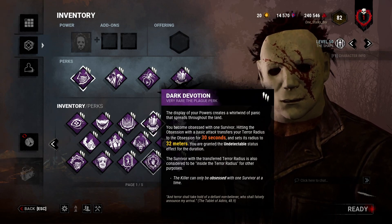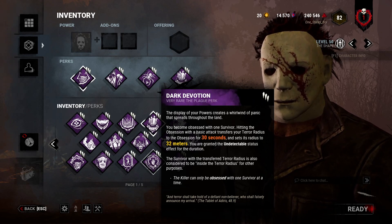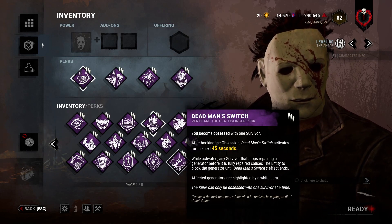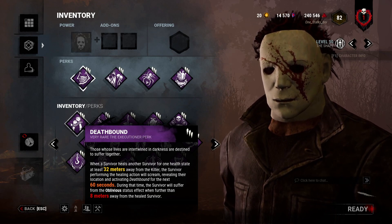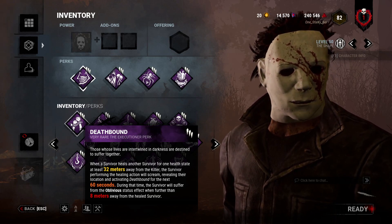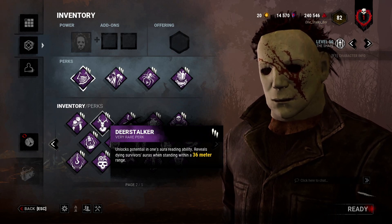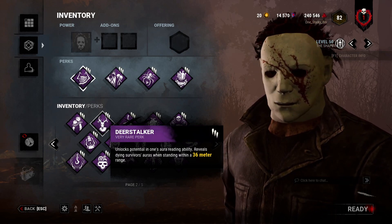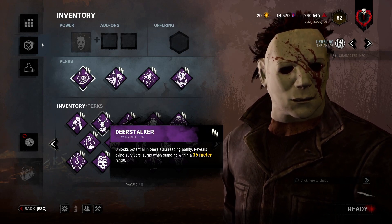Dark Devotion can be fun. If you have the add-ons that make Tier 3 longer, pop Tier 3 on the Obsession, whack them, slug them, and then go around with zero terror radius in a longer Tier 3 — that's pretty fun. Deadman Switch is not a very good perk. Death Bound: information is always nice, but there are a lot of better things to run on Myers. Deer Stalker: if you're starting the game, I do recommend it. You want to slug a lot as Michael Myers, and new players have a really hard time tracking downed survivors — Deer Stalker helps out a lot.